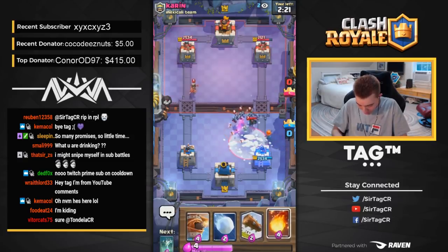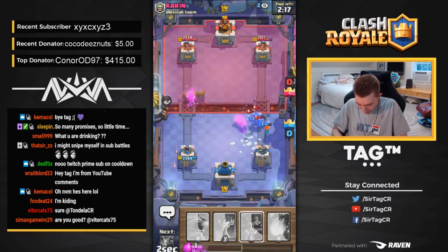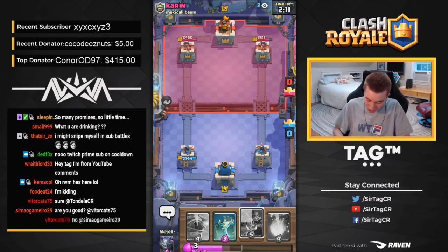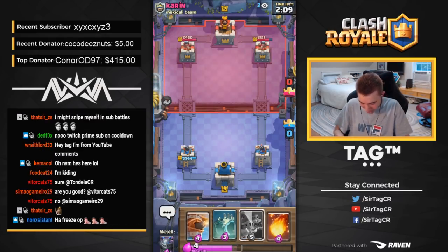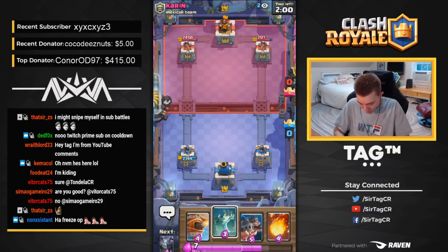Oh wow, he went in for the Freeze — this guy is saucy today. I'm going to go in for a really nice Snowball to bounce everything back and make sure we don't take any damage. He's got the Freeze, we got the Snowball — all is good. So he's got Mini P.E.K.K.A — Mini P.E.K.K.A doesn't do so hot against Royal Hogs. Sure, you're going to kill them, but it's an individually targeting unit — it doesn't target them all at once.